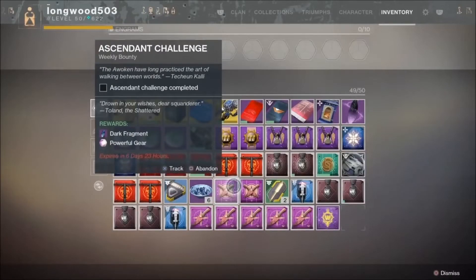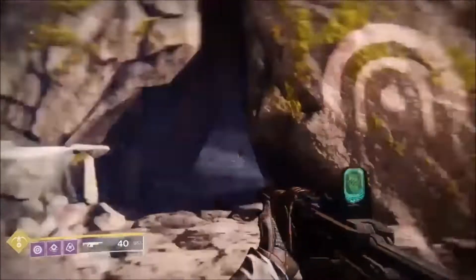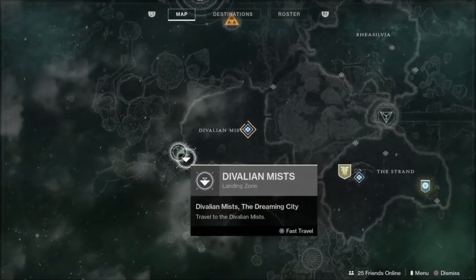If you read through it, down at the bottom description it will tell you exactly what it is and where you need to go. With that in mind, you go back to the very beginning where you teleport in and go to the Lost Sector — Bay of Lost Wishes. That's what you're after, Guardians.